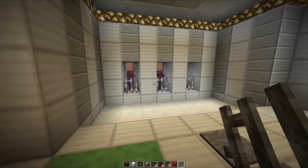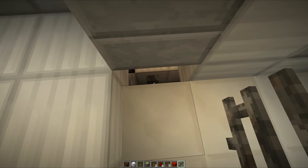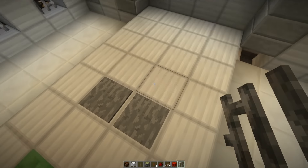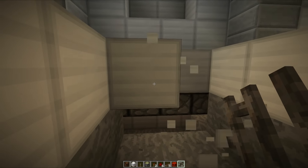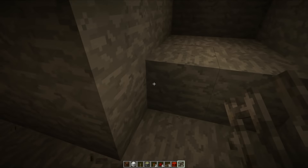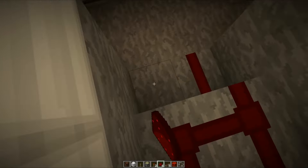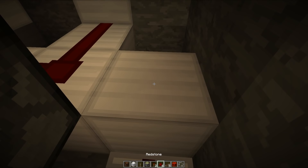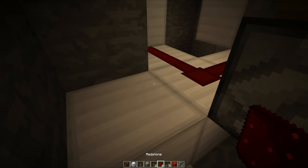I must admit I am pleasantly surprised — I think it looks really good. Over here we have the vault door, and this opens and closes nice and quickly. What we're actually going to do right now is wire this up to the pressure plate. We're not going to be using anything fancy like a T flip-flop, because we quite simply don't need it. We are just going to be using old-fashioned redstone.